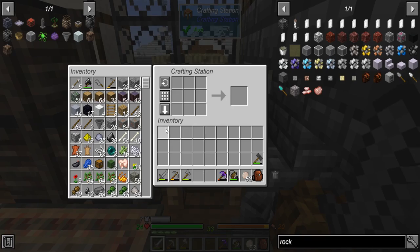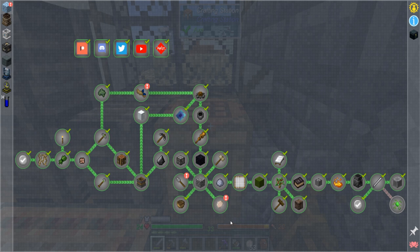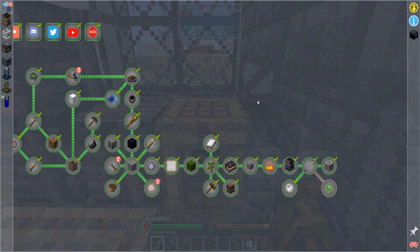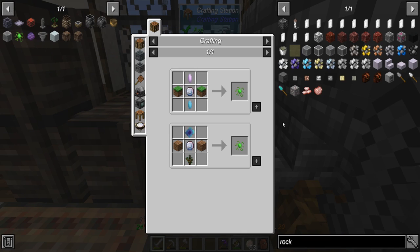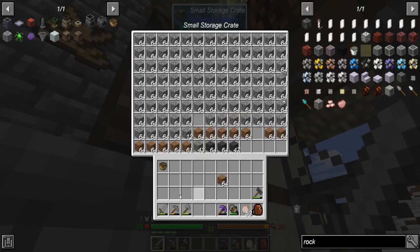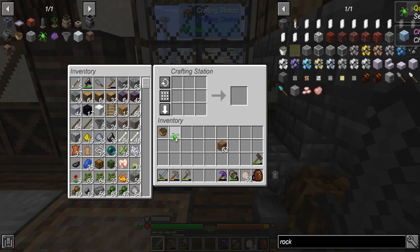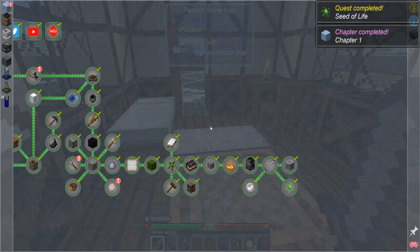I wanted to finish up chapter one real quick, which is just going to be a wood bucket — that's all we're missing. I already had credit for that one, my bad, I didn't see the check mark. We're missing dirt — I've got plenty of dirt. There we go, chapter one done.